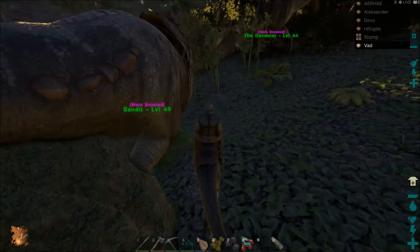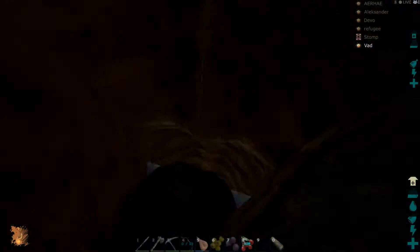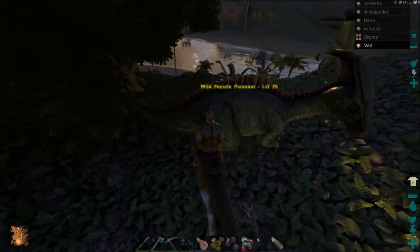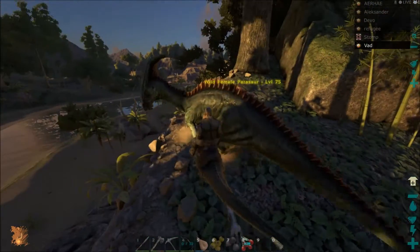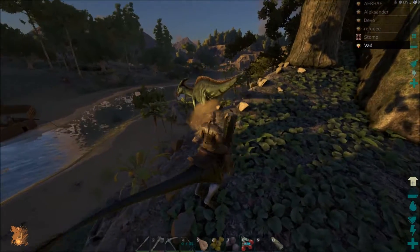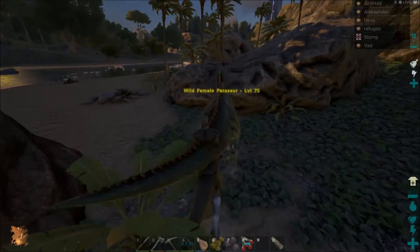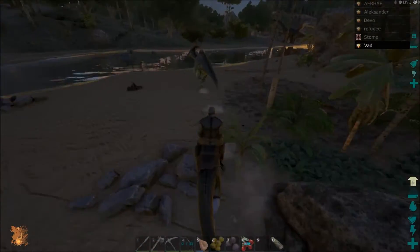Hey Devo, come up here and kill this parasaur. Let him kill this parasaur. Give that one to your left — no, there's one right in front of him. Kill that parasaur to your left. Attack it. Get him, Devo. Kill him, chase him. That raptor's got like 400 melee damage — or 350 at least. Get him against a rock and just don't run out of stamina.